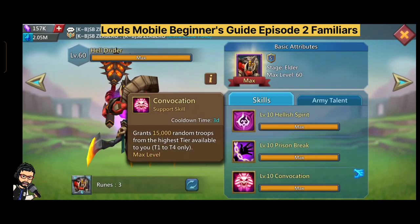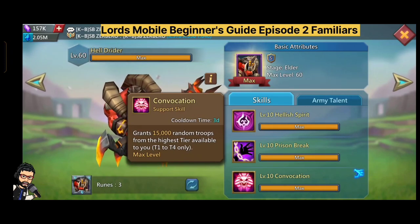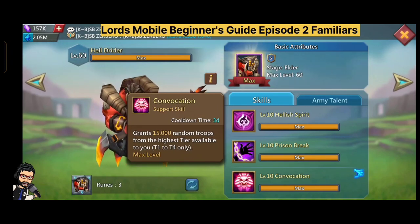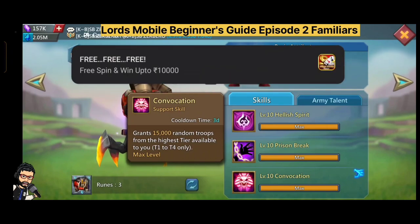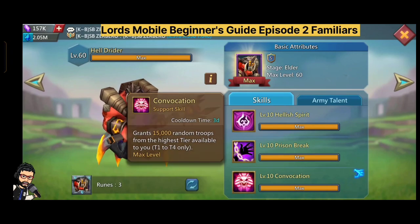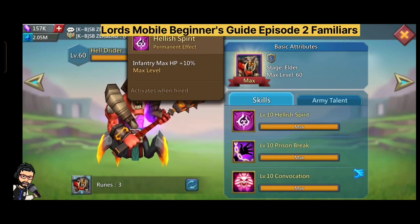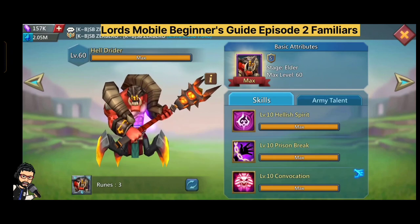The sixth and last familiar in my list is one you will use for your entire lifetime in the game, because even when you max everything, you always need to make troops. The sixth most important familiar is Hellrider. Hellrider's skill grants 15,000 random troops.